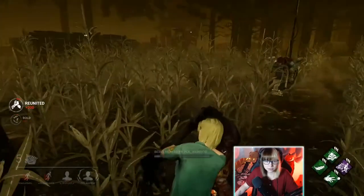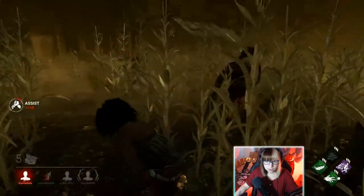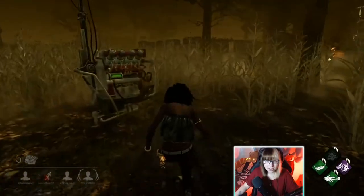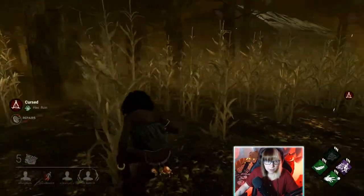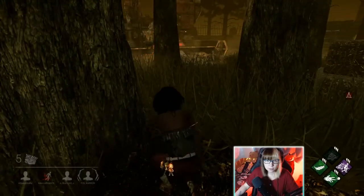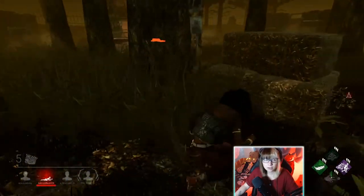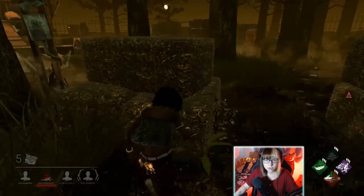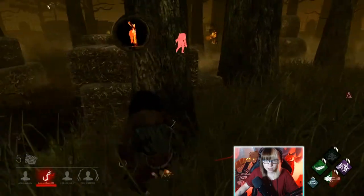We're all together — this is not a good idea. I'm going to chuck a pebble... no, I get too excited. I'm just throwing them all over the place. Also, if in doubt, chuck it right at the killer's head. I keep accidentally activating it at the wrong time. What a waste of a good pebble — we're getting another one back. I need to be very careful that I'm not near totems, because he's going to know.